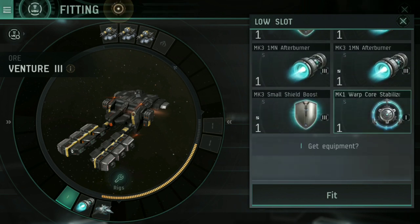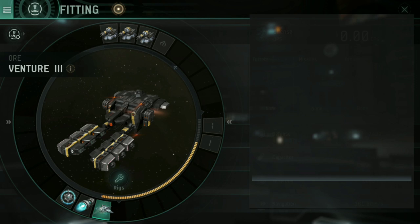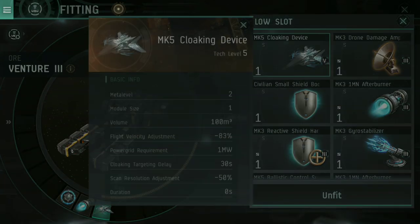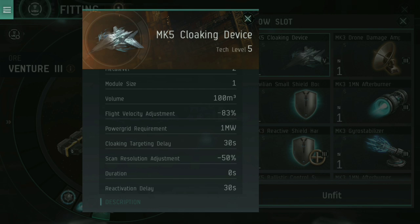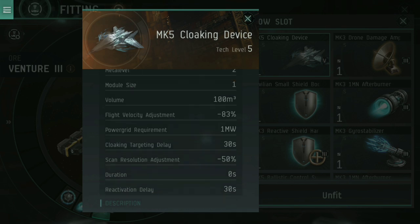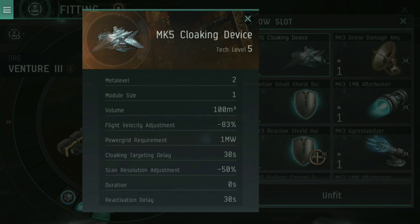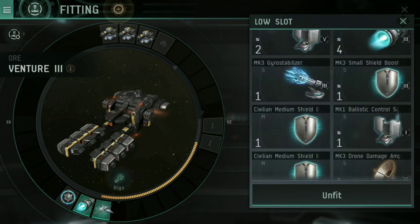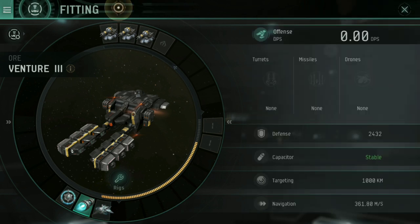My second low slot has a Mark I warp core stabilizer, just to make this incredibly tough to pin down. Thirdly, I have a cloaking device. As of the recent patch, Venture 3 gets a minus 80% stealth device reactivate delay and a minus 80% decloak lock delay, meaning cloaking devices are just so much better on Ventures now. When you pop one of these on, you become considerably harder to target — you can sit in an asteroid belt and not worry as much about being targeted. It makes you harder to spot and harder to scan; they have to be closer to you to lock on. It does slow your movement, so use it once you're in position, and decloak when you go to jump out.